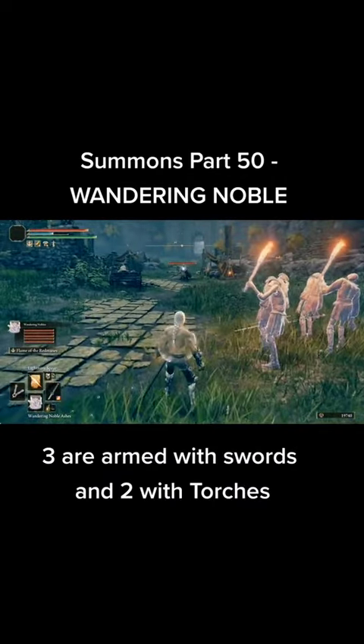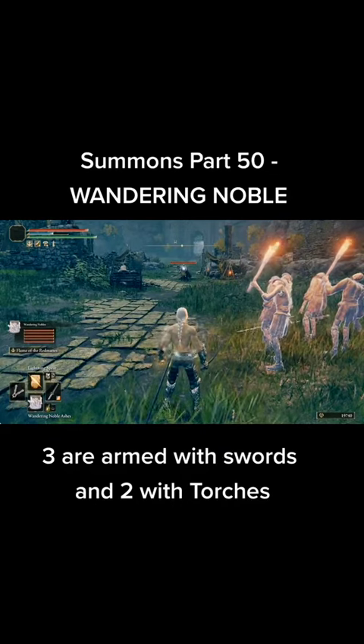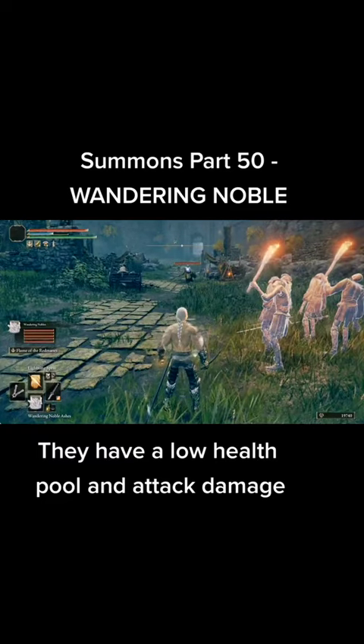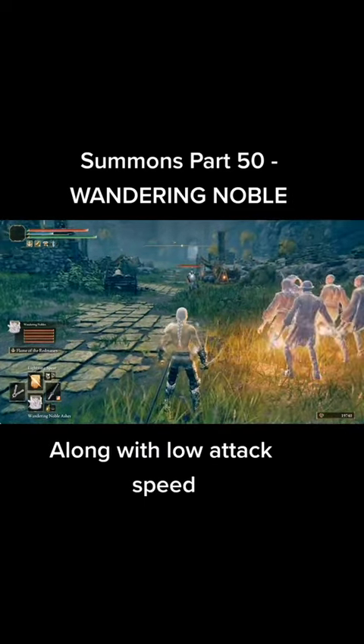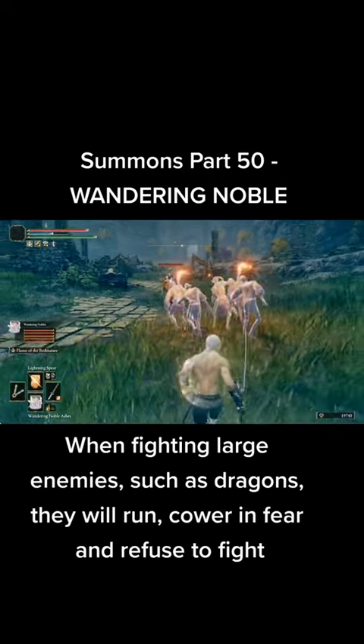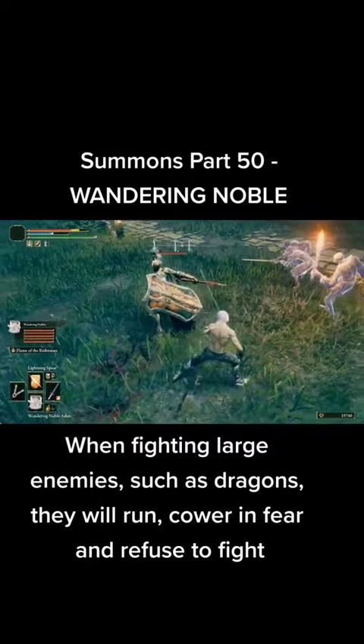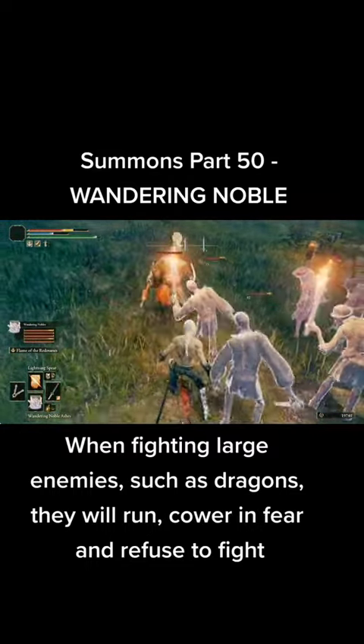Three are armed with swords and two with torches. They have a low health pool and low attack damage, along with low attack speed. When fighting large enemies, such as dragons, they will run, cower in fear, and refuse to fight.